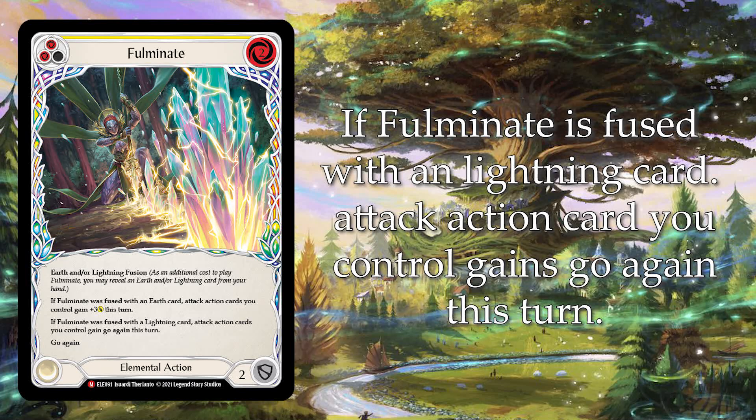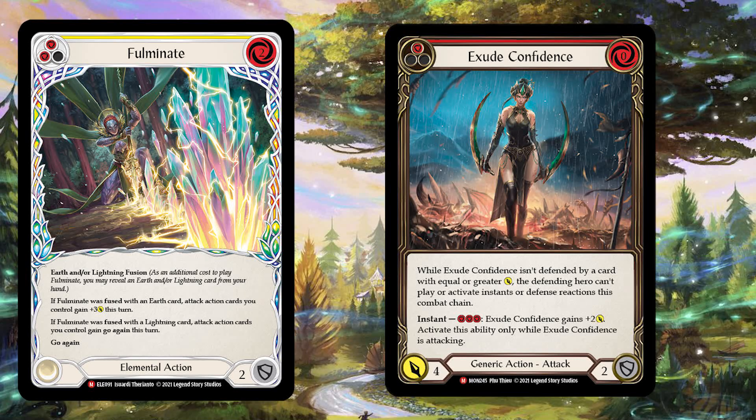The first card that comes to mind is Exude Confidence. If you are able to reveal both an earth and a lightning card, Exude Confidence is going to gain seven and gain go again. Exude Confidence reads that your opponent won't be able to play any instances of defense reactions unless they block it with a card with higher attack. With Fulminate, it's going to be a seven — not easy to block. If they can't block it with an attack action, they're going to have a hard time in the combat chain.